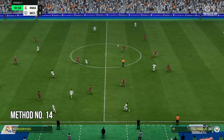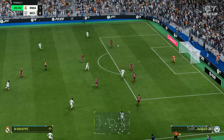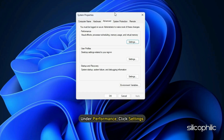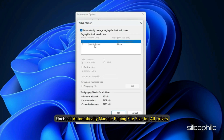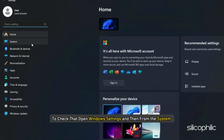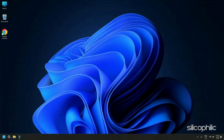Method 14: Increase VRAM. The more VRAM your system's graphics card has, the more data it can store, enabling it to handle higher resolution textures and run your game smoothly without crashing. Type Advanced System Settings in the Windows search menu and select the top result. Under Performance, click Settings, go to the Advanced tab, and under Virtual Memory click Change. Uncheck Automatically Manage Paging File Size for All Drives, choose the drive, select Custom Size. In the Initial Size field enter 1.5 times your total RAM, and in the Maximum Size field enter 3 times your total RAM. To check your RAM, open Windows Settings, go to System and select About. Once values are set, click Set, then OK twice, and restart your PC.